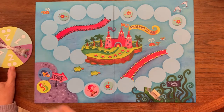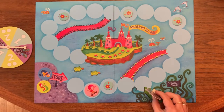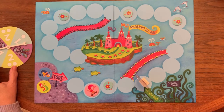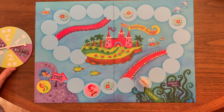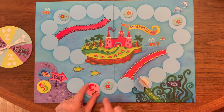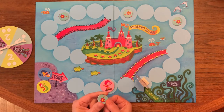Then the game continues where now it would be the sea witch that moves out. What you want to avoid in this game is mermaids landing on the same space as the sea witch, because then they get sent back to the start. Here we'll call it — it looks like it's just slightly towards the one. So for example, this mermaid could now come on to this space and you get this wand token.